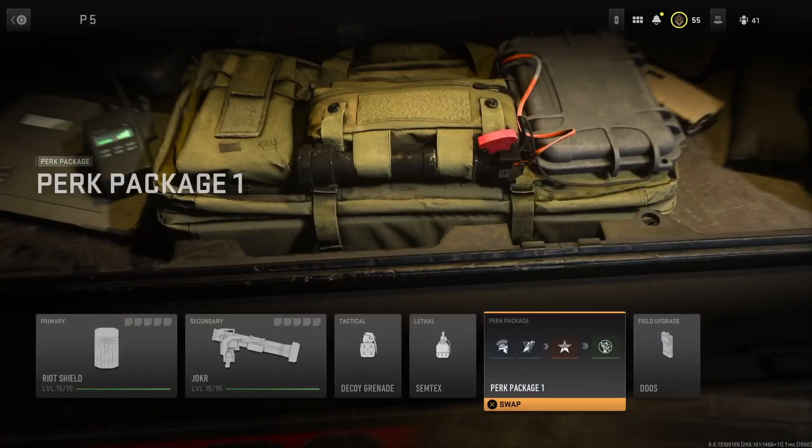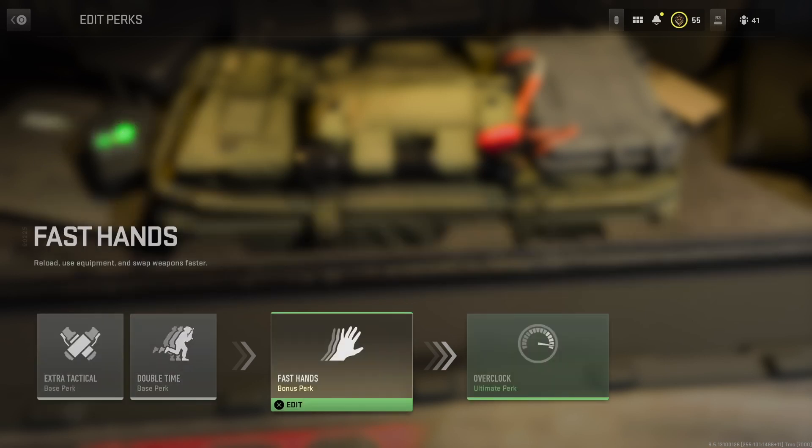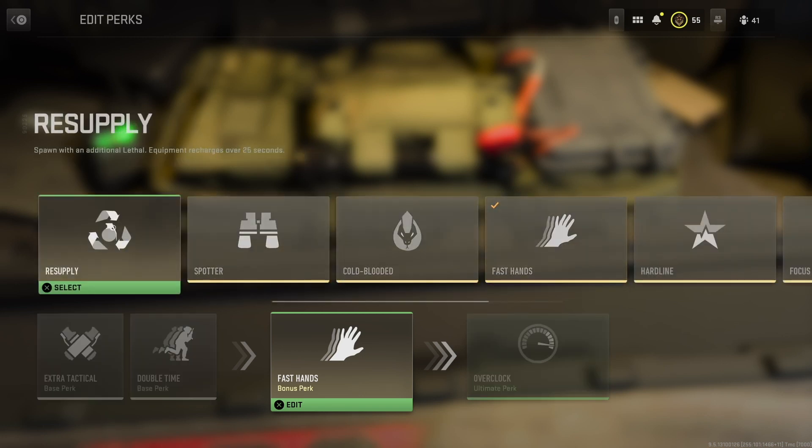For perk slots: your first one you're going to want to use Extra Tactical — it's going to give you an extra decoy and it's going to come in handy. For your second slot, it doesn't matter which one you use; I use Scavenger but you can literally use any one. For your third slot you're going to want to use Fast Hands or Resupply. Fast Hands means you reload that RPG faster, which is pretty important because sometimes you have to be quick to hit targets.